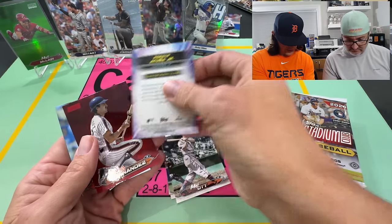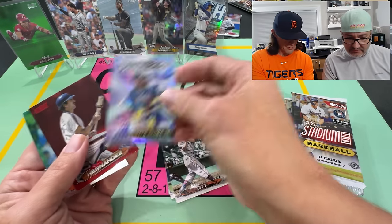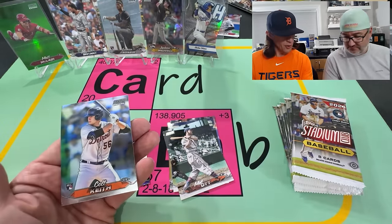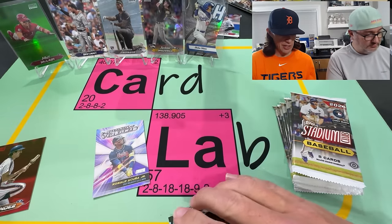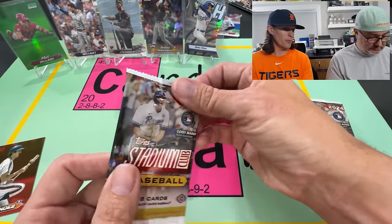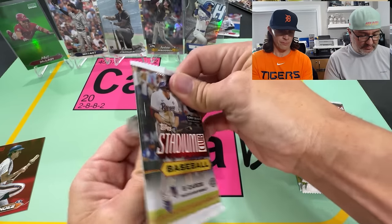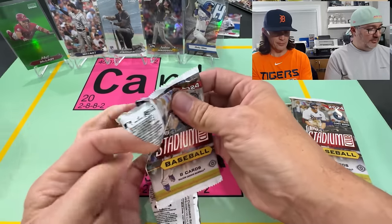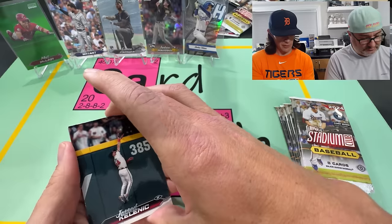A Cunha insert — the Velocity one. And then a Keith Hernandez red and a Colt Keith on the Chrome. That's a good rookie. If you guys watched last week's video, I pulled a Colt Keith Chrome from Allen and Ginter. I pulled quite a bit of him this year — in Bowman I pulled his Mojo pink out of $199.